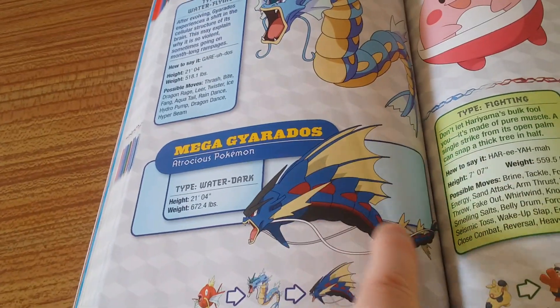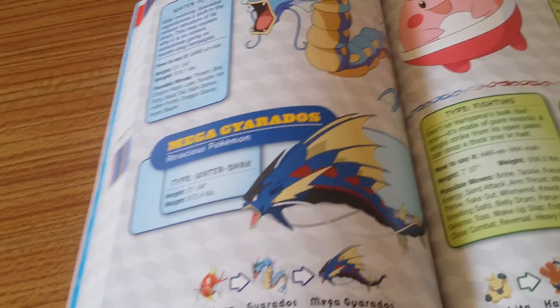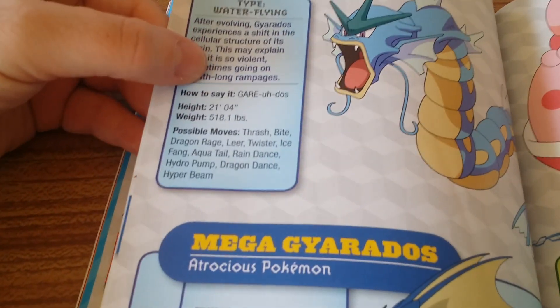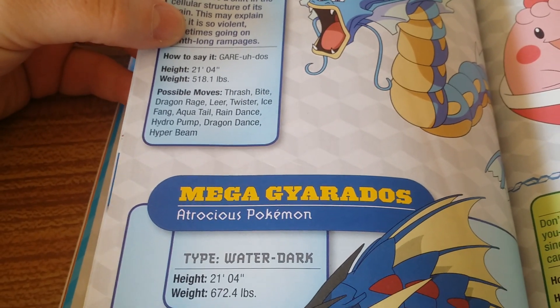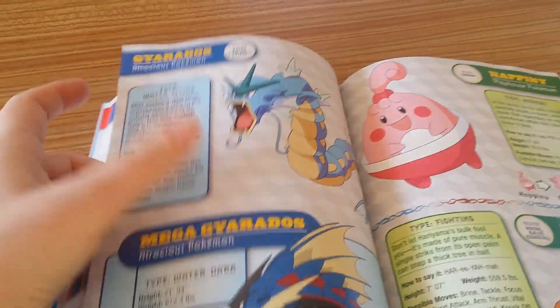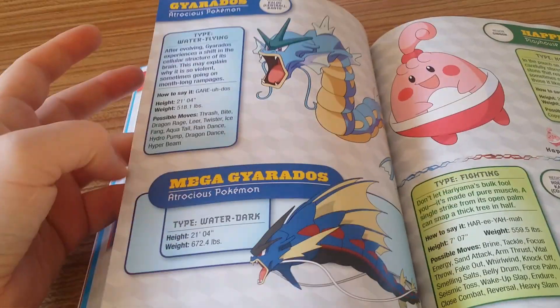Awesome, looking nice. So he gains extra fins and becomes a different colour — blue with red. There are all his possible moves: Thrash, Bite, Dragon Rage, Leer, Twister, Ice Fang, Aqua Tail, Rain Dance, Hydro Pump, Dragon Dance, Hyper Beam. I want to talk about Gyarados in Generation 1 — that's back in Pokemon Red in 1996 or 1997.